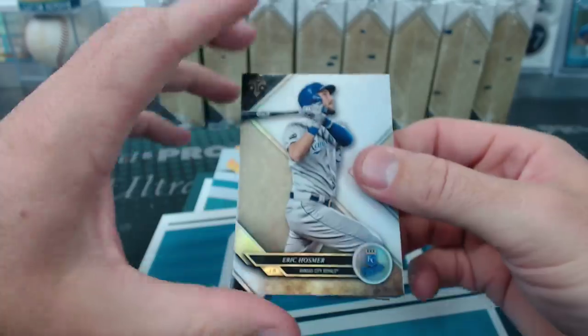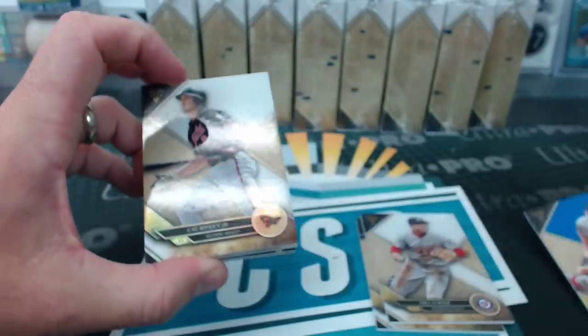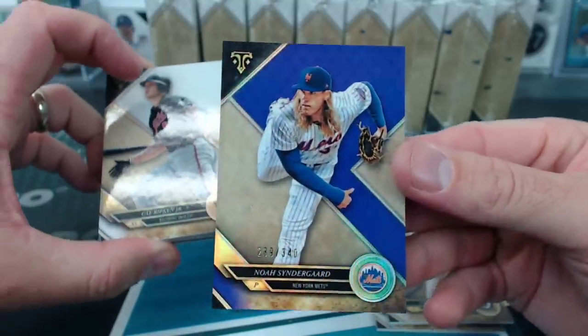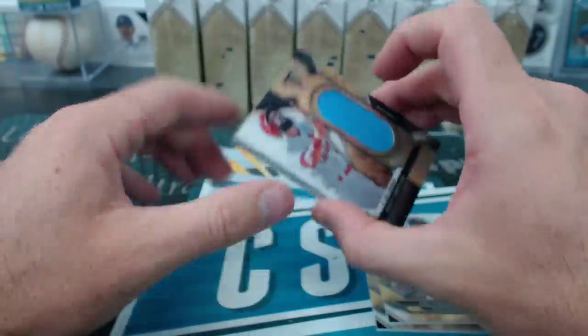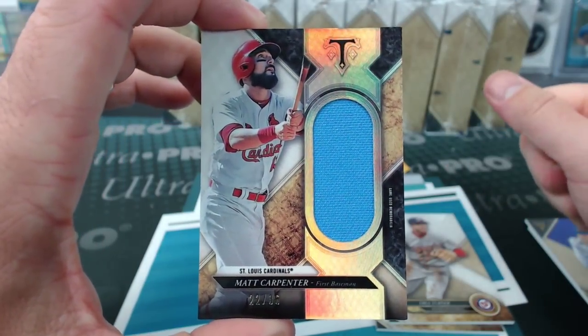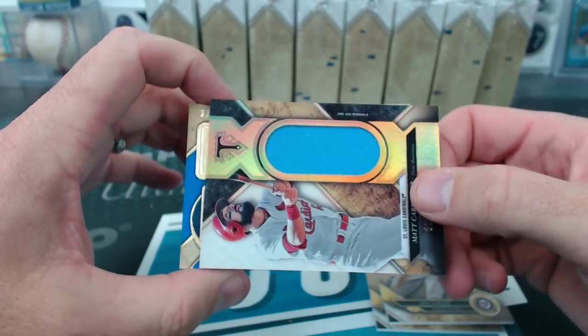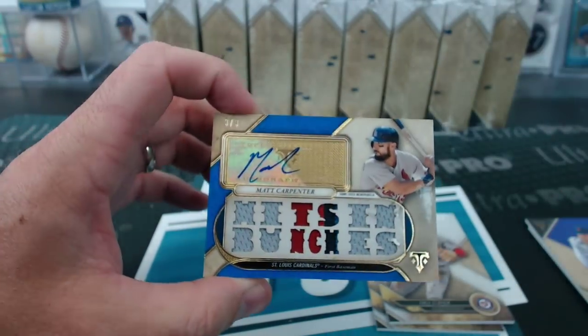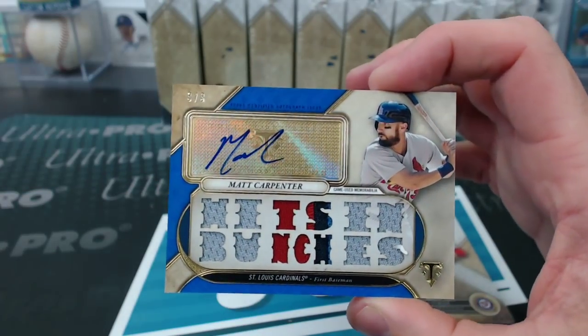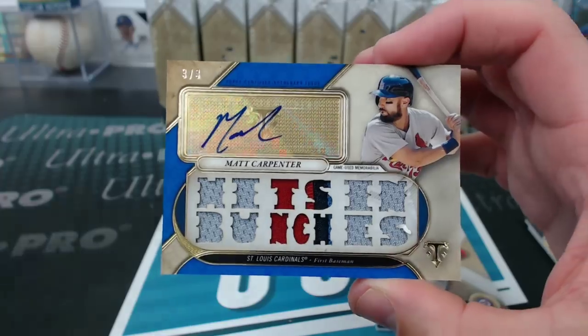There's some beef. Hosmer, Trey Turner, and Cal Ripken Jr. Chris Sale to 25. Syndergaard to 340. Matt Carpenter to 36. And the beef — Matt Carpenter again, weird. Hits and bunches, 3 of 3, Cranky Yankee. Some nice beef.